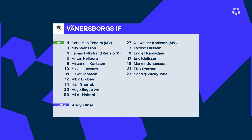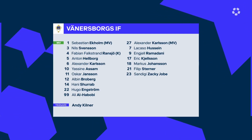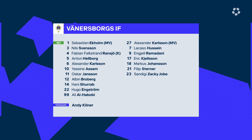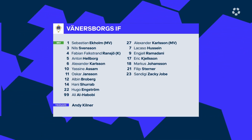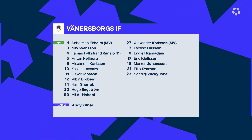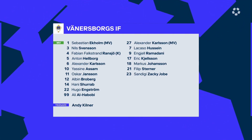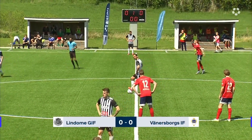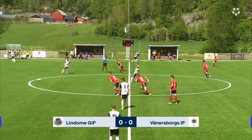This was my second consecutive game starting. We lined up in a 3-4-3 at the start with me, Hugo Angstrom and Alvin Broberg up top. But we said beforehand, depending on how they line up, we might switch to a 3-5-2 and that's what we did. So it was me and Alvin up top with Hugo slightly behind in the number 10 role. You can see me in the circle, playing slightly more to the right, and number 12 Alvin playing slightly more to the left in the 3-5-2.